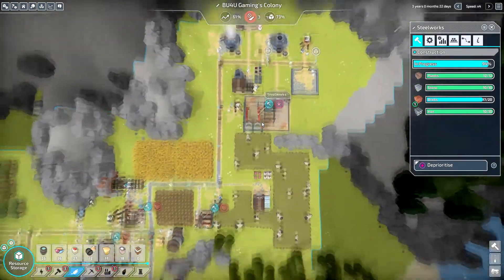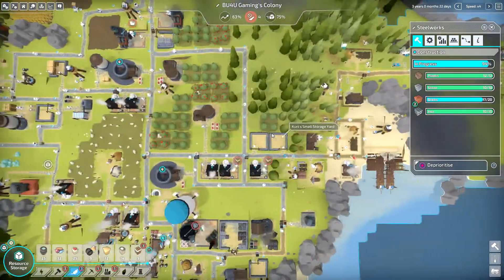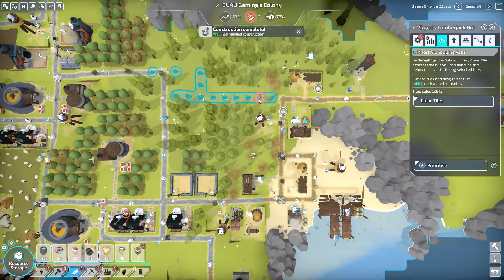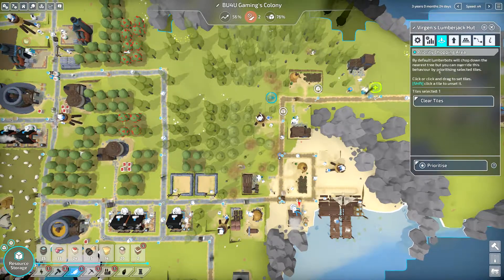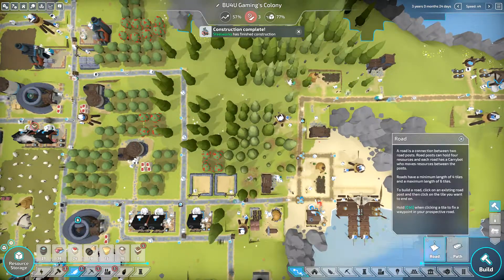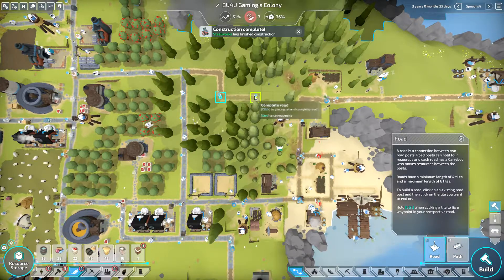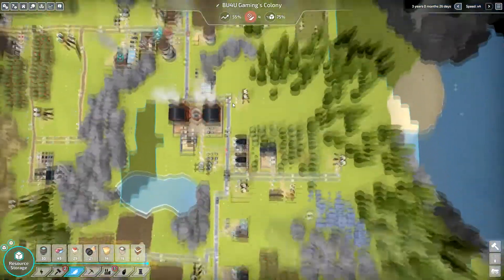I actually — no one is really using this and I just want someone to cut down that tree right there. This is fine, just need that tree to grow up so we can place a path there. Steelworks has finished construction — nice! And then to here, and then we just have to wait for this little tree to grow up.